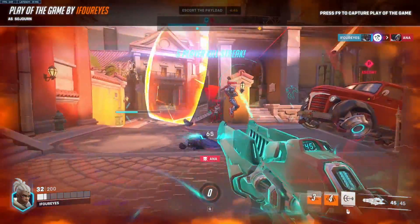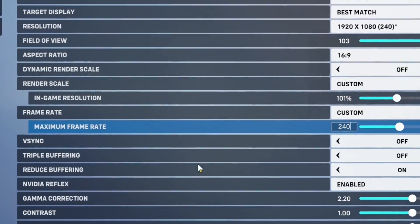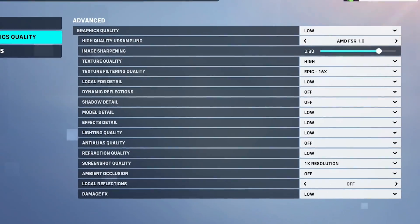Today we're jumping into Overwatch 2 to check out the best settings on PC to make sure we're maximizing our FPS, keeping our latency as low as possible, and getting crisp visibility in the game. Most other settings videos for Overwatch 2 have focused purely on FPS, however visibility in such a fast-paced game is massively important. If you don't have good crisp visuals, it's very hard to pick out priority targets in fights and actually win games.